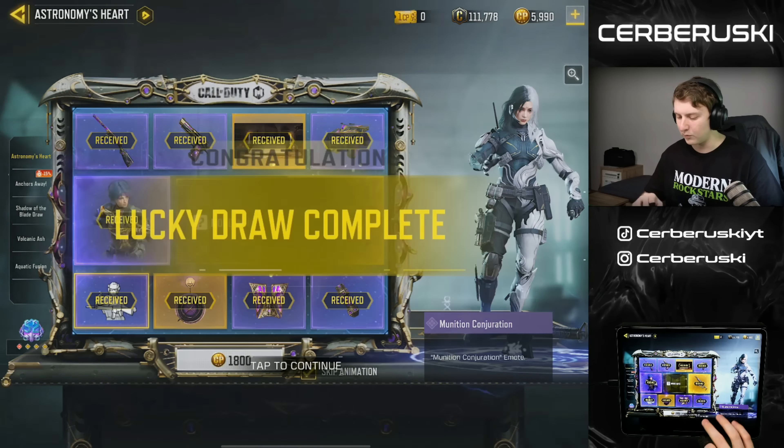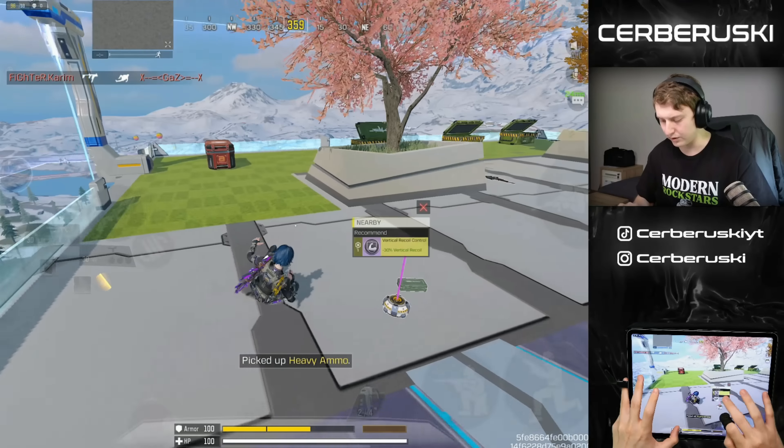Let's equip it right now for ground loot — boom, equip. We're going to build a nice little loadout for it, hopping into Solid Gold Squad. As always, I'll show you the build at the end, so let's get right into it.